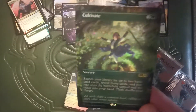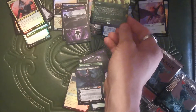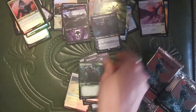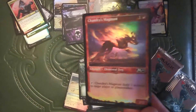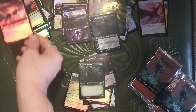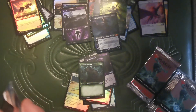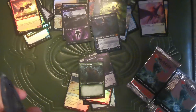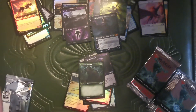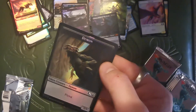Holy — look at that. It's that fancy Cultivate, but in foil. Chandra's Magmut — foil. I got two of those now. Bird, bird, bird is the word. Demon's a better word.